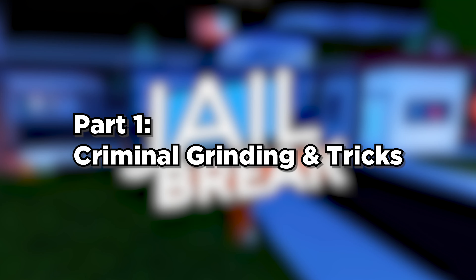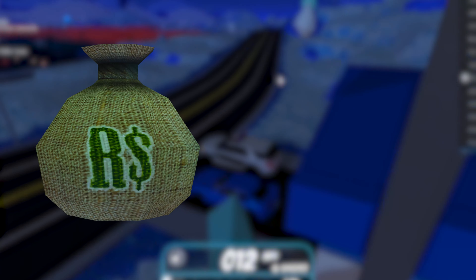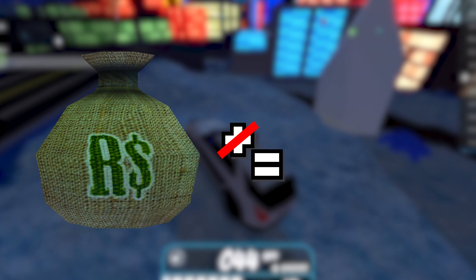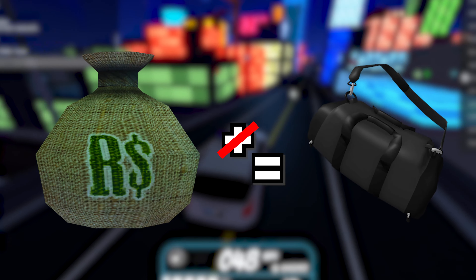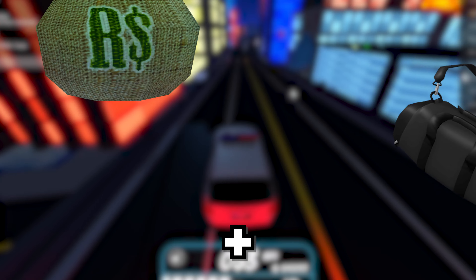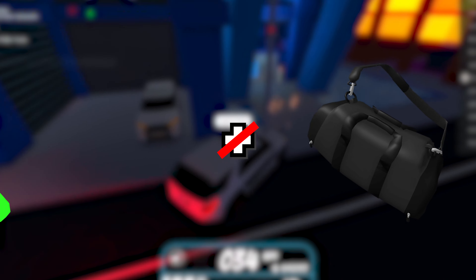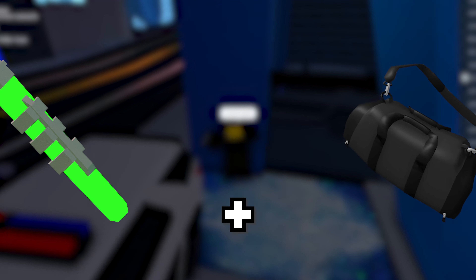Criminal Grinding and Tricks. While it's common knowledge that you can stack your museum duffel bag with your power plant and uranium, the passenger train duffel bag happens to be the same as the museum's. This means that while you can't stack a museum duffel bag with your passenger train, you could stack the passenger train with the power plant if needed.